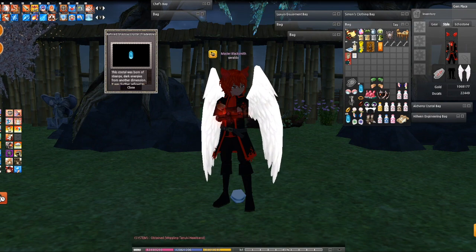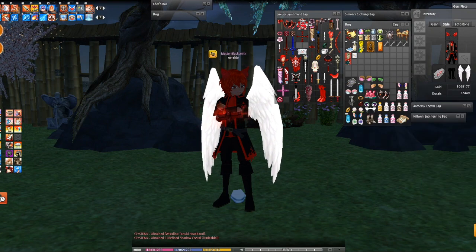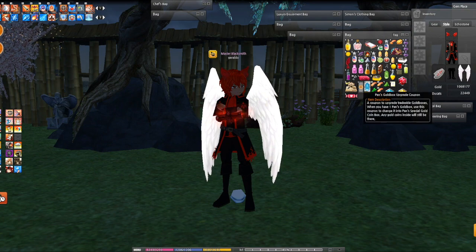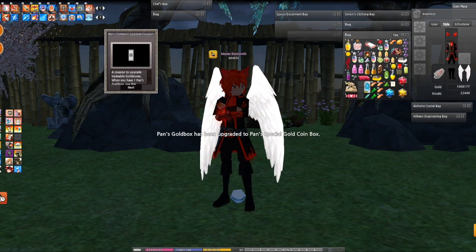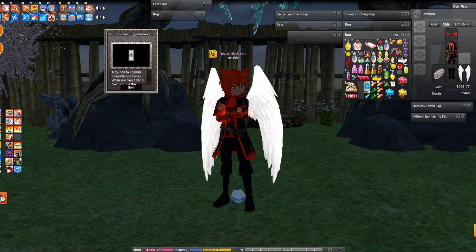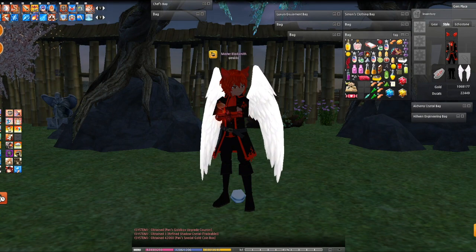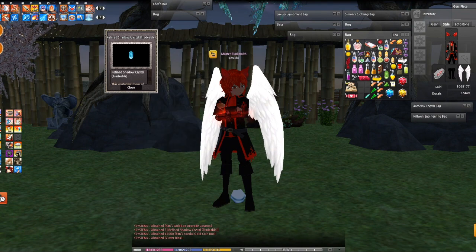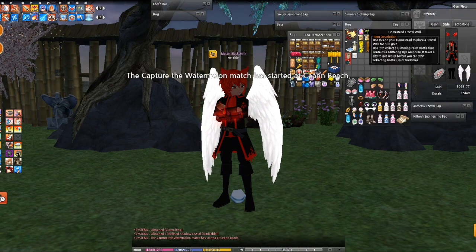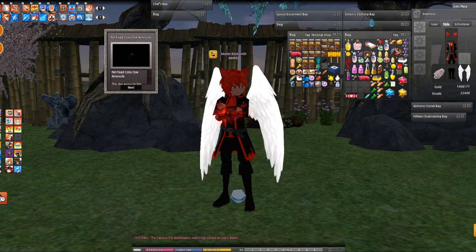A wiggling tanuki headband — wait, did I get that already? No, this one's just the basic one. Sweet, another upgrade — there we go. With all these crystals it looks like I'm gonna be spamming some shadow missions soon. Clover ring — I guess it moved over to the open space. And last one — come on... a black pet dye. Sweet!